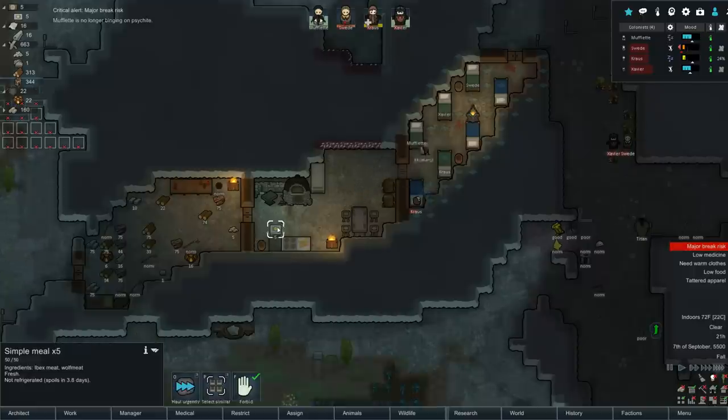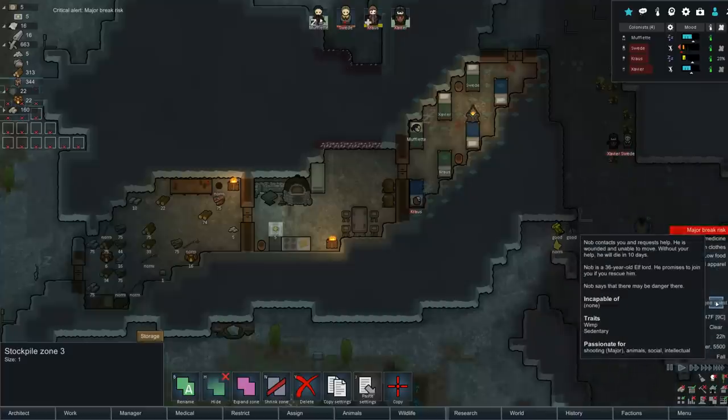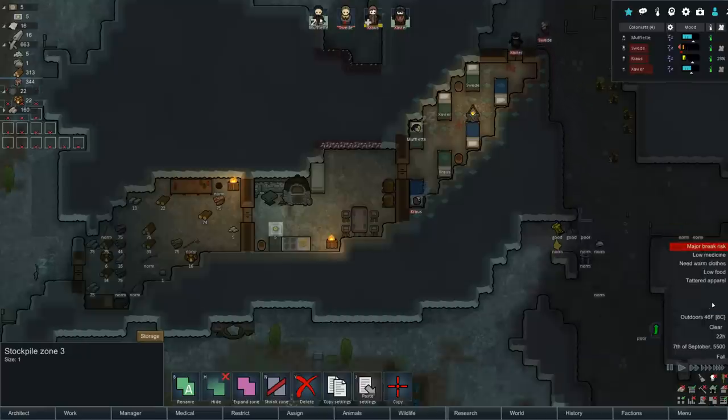Incapacitated refugee quest - Knob contacts you, is wounded and unable to move, will die in 10 days. He's a 36-year-old elf lord who promises to join. He's a sedentary, sedentary wimp. Delete - good luck, Knob.